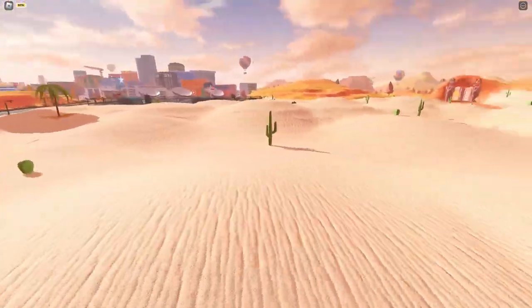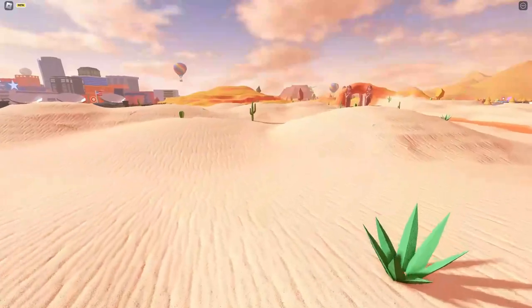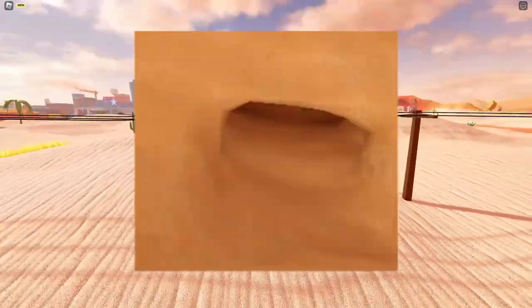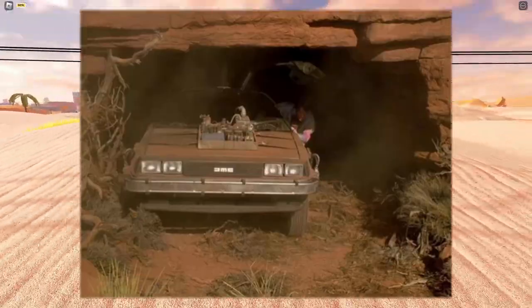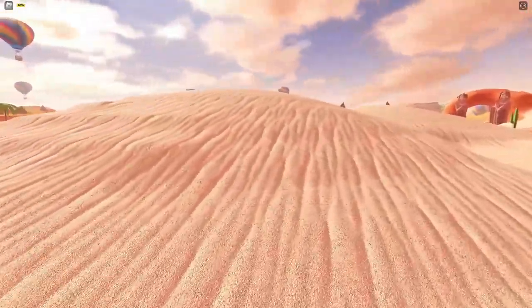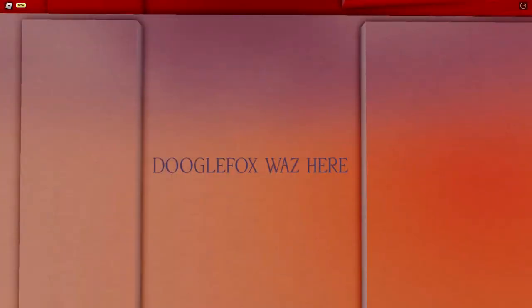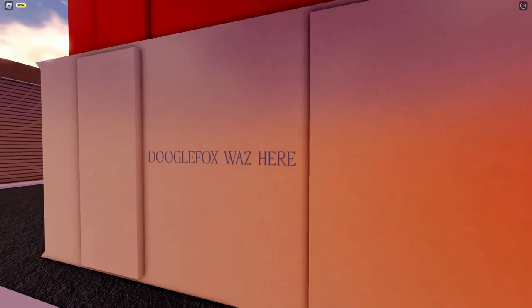Number fourteen: there used to be a reference to Back to the Future — there was a cave in the desert that made a nod to the bear cave in Back to the Future 3. This is only a theory; it could have been a random cave in the desert. Number fifteen: behind a container in the criminal base, there is a secret message that reads: "Dougal Fox was here."